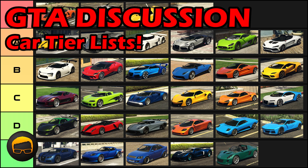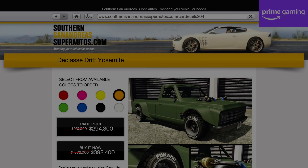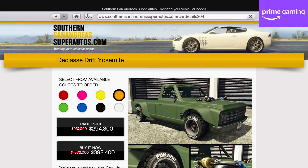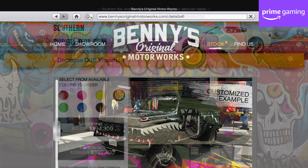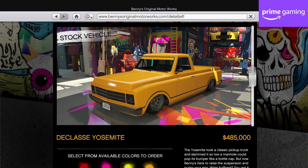In terms of discounts specifically for Amazon Prime Gaming members who've linked their Rockstar Social Club accounts, you'll get 70% off the Drift Yosemite, taking it from 1.3 million dollars to just under 400,000, or just under 300,000 if you've unlocked the trade price. You can also get 40% off the new Yosemite Rancher, making it cost 420k rather than 700k to convert it in Benny's from a regular Yosemite, which you'll need to buy first for just under 500k.